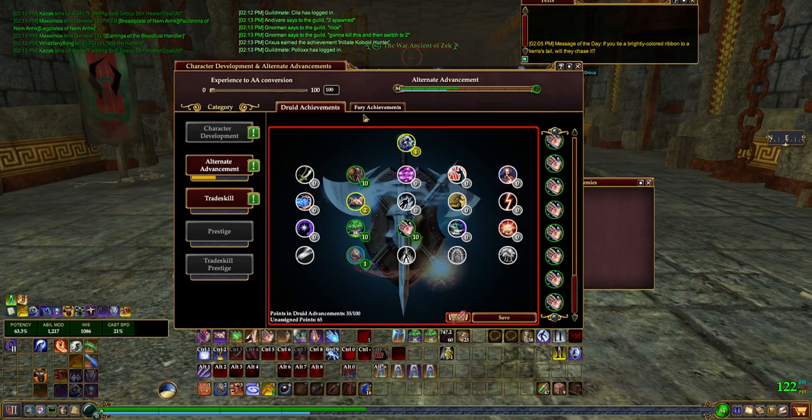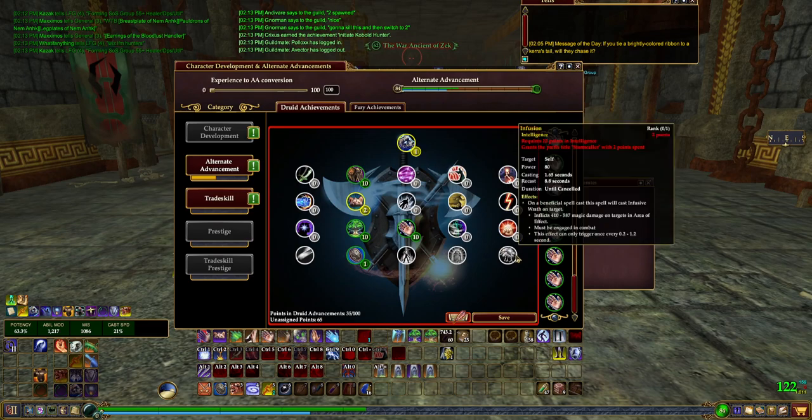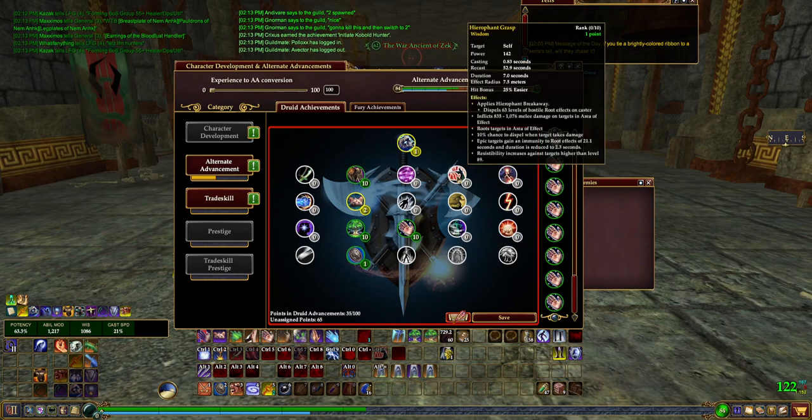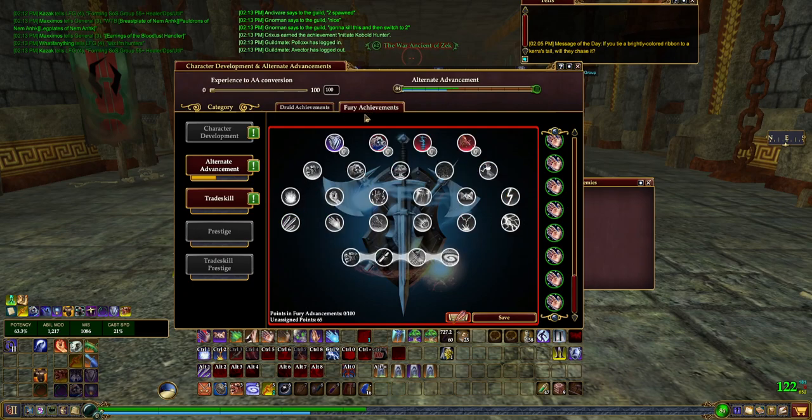We'll cover a couple more on this page afterwards. I'd love to get some points in the Disruption and Ordination line so we don't get interrupted as much, or if we move a little bit it doesn't cancel our spell cast. The extra percent damage to spells is nice, and I tend to take one point in them. But now we're going to move over to the Fury Tree.